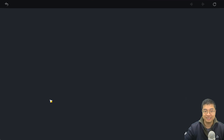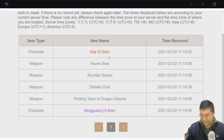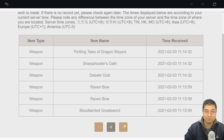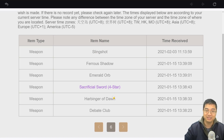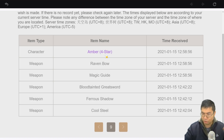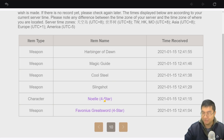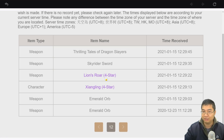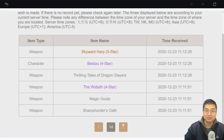Looking at this, I wanted to test it in my account. Coming over to my banner history for the standard banner — my last character on the standard banner was Qiqi. Focusing on the four-star history: my last four-star was a character, and going back it was a weapon, then a character again, then another weapon. Notice how it is oscillating between characters and weapons — each time I get a character, the next rate boost will be for a weapon, and vice versa.